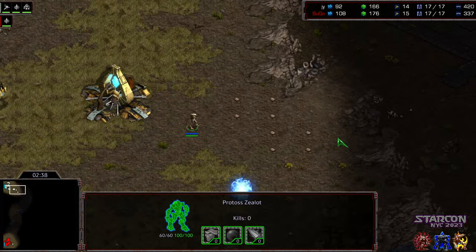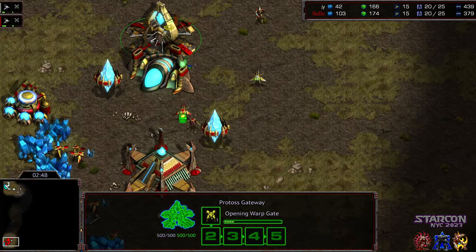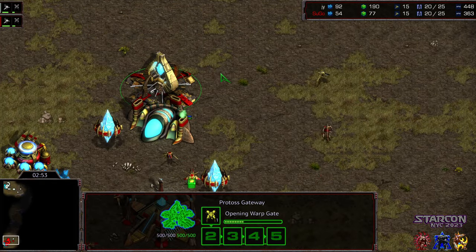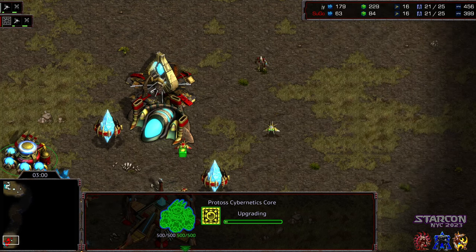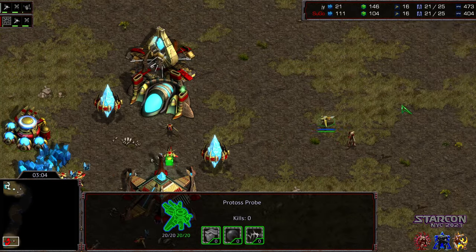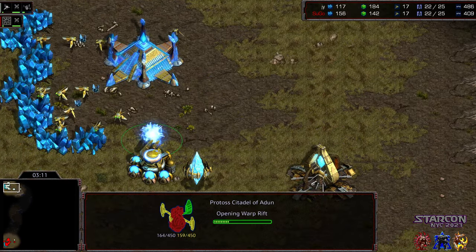Does that first probe scout get aggressive or just blockade the ramp? Looks like it's just going to hold and deny information — a big advantage in PvP. Sugo won't be able to develop his build order in peace with this probe wandering around. He's going to go ahead and upgrade range — doing it legitimately. Sometimes Protoss can be sneaky and do the fake upgrade. Looks like Citadel of Adun for Jae-Yoon.